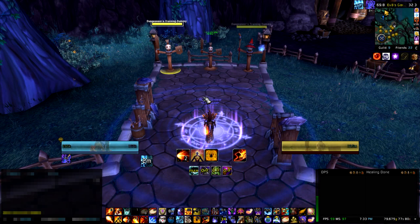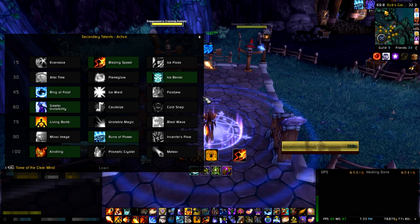Now onto the cleaving part of this guide, which is pretty much the same thing — only you can use another boss target or an add with a big health pool to generate a good ignite and then spread it twice onto your main target. As rightfully mentioned in the comments on the previous video, you want to use Kindling as your level 100 talent so you can have as many Combustions as possible during the fight — not Meteor. My information was a bit outdated and I'm sorry for that.